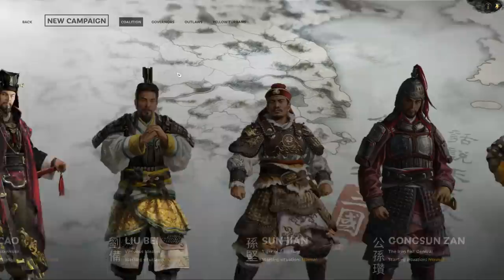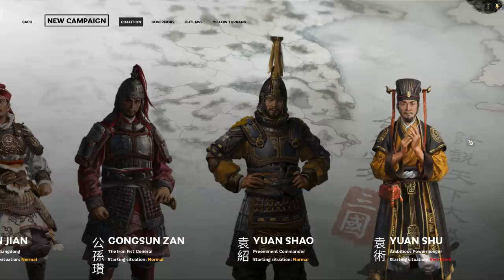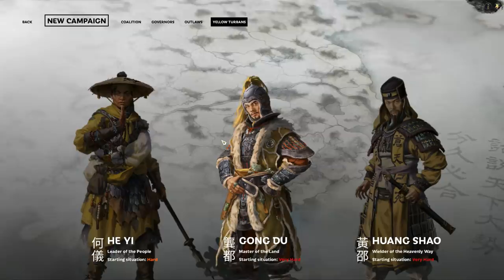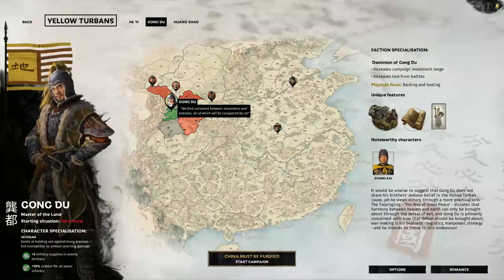Hello there, it's your boy OffyD and I am playing Three Kingdoms Total War for this abridged campaign. That means we'll only be looking at the most interesting and relevant parts of the campaign, with commentary and analysis throughout. What is more relevant than picking your faction leader, which is how you start the game? I wanted to play as a Yellow Turban leader, because I'm always up for a revolution, and the Yellow Turbans are basically overthrowing the elites of China right now.